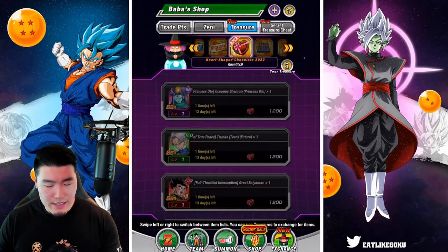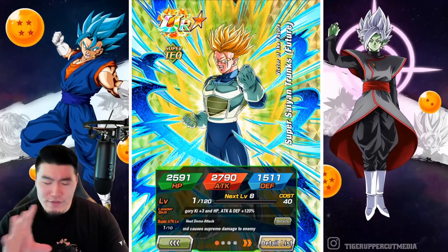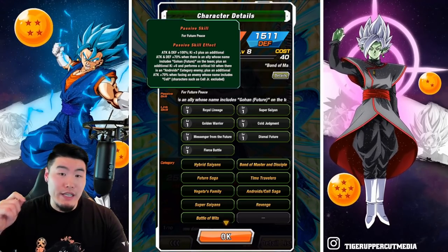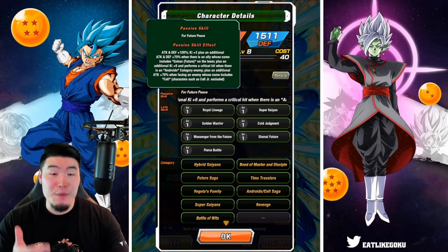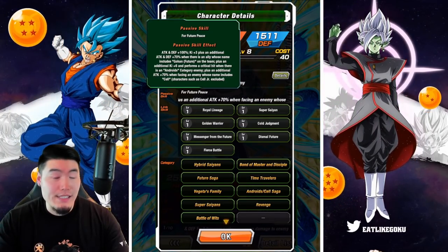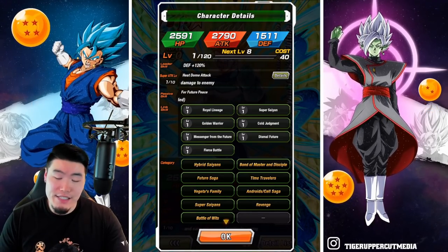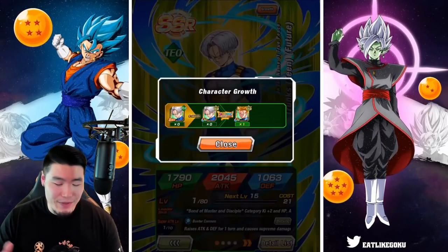For the Tech Super Saiyan Future Teen Trunks, this guy is not the greatest in my opinion. He's fine, and he can be very good depending on the situation and the event, but what I don't like about him is that he's very conditional. To get his full passive, you need to have a Future Gohan on rotation, you need to be facing androids, and if you want his full attack boost, he needs to specifically be facing a Cell enemy. So if you're taking on a stage with Cell, he's awesome — but for most events, he's going to be kind of mediocre. He's in great categories like Hybrid Saiyans, Vegeta's Family, and Super Saiyans, but in those categories you have many better options than him.